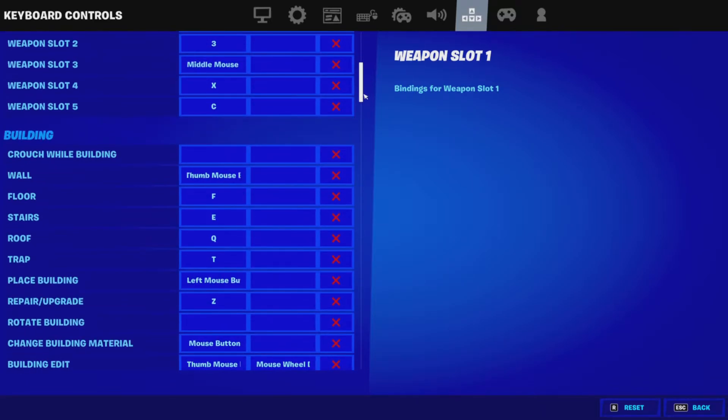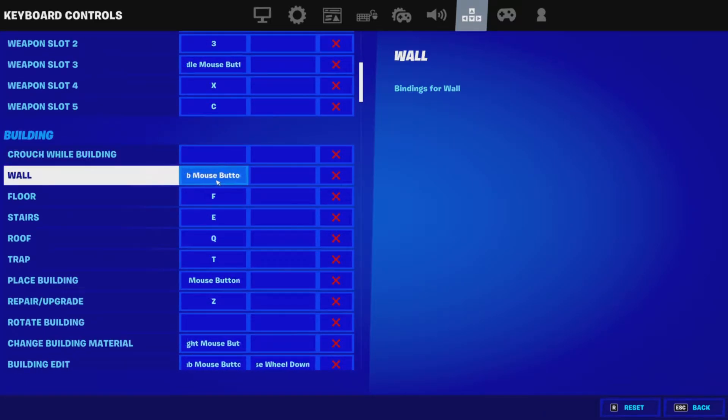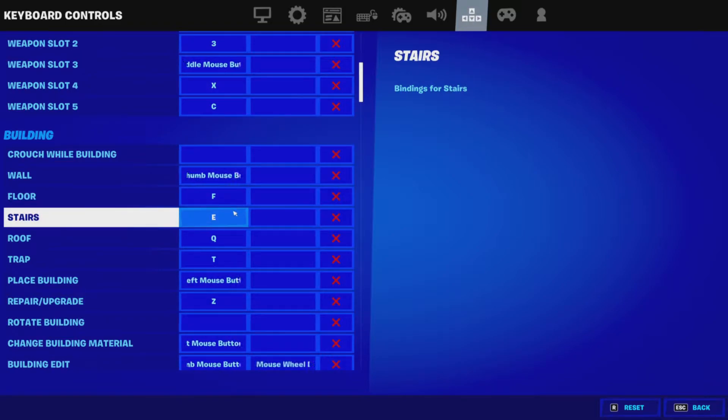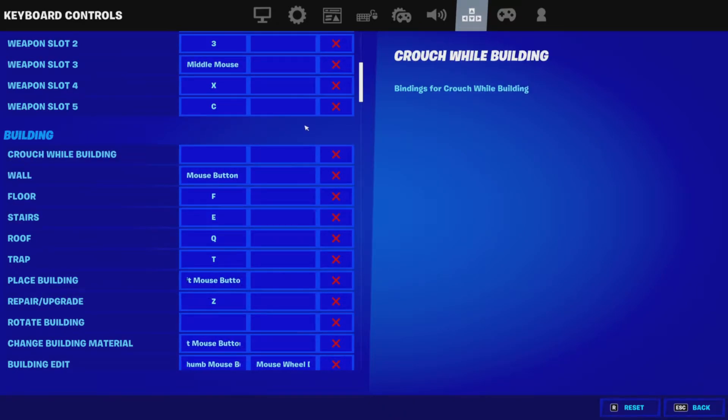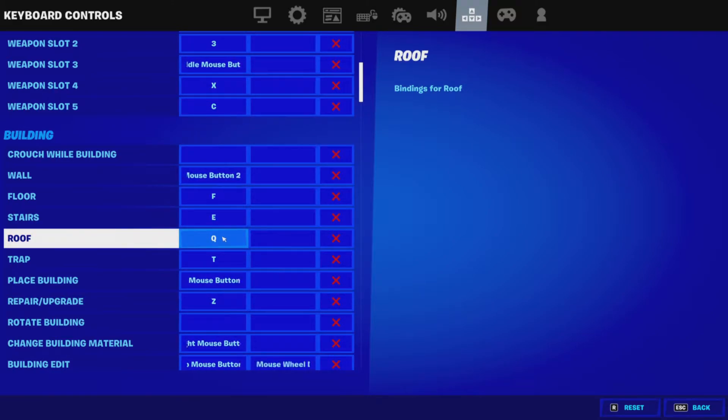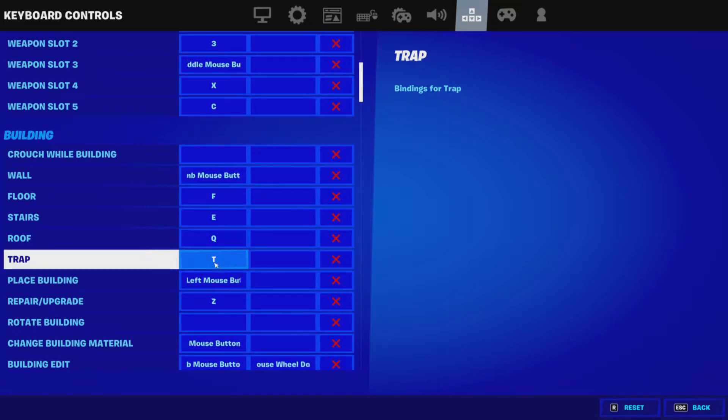Wall is the side mouse button — a lot of people use that. Floor is F. Stairs is E. People might wonder why I don't use E as my edit key — it's because I'm a 464 build copy, so I have to use E for stairs and a different bind for edit. Roof is Q, which is what people who use E for stairs typically use. Trap is T.